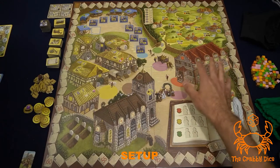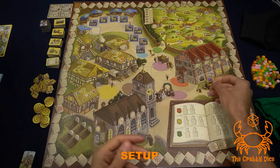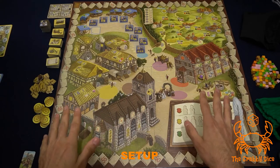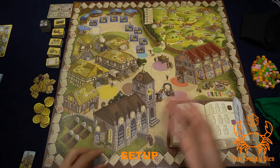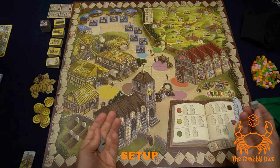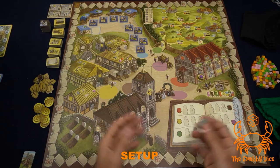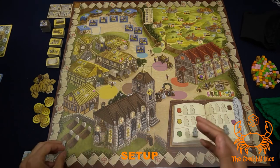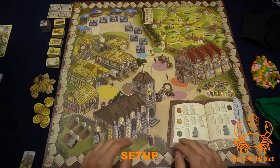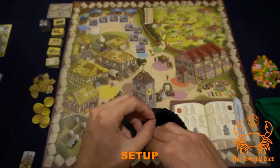For the council chamber, the only thing we need to add is the starting player ring. Now let's update our chronicle book. If you're playing with less than four players, take one of the player pieces of a color you're not playing with and cover up all the tokens for your player count. So if you're playing three, cover up the fours; if you're playing two, cover up the threes and the fours.